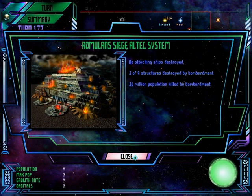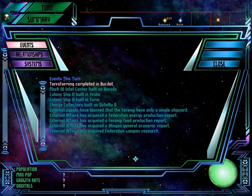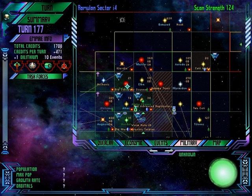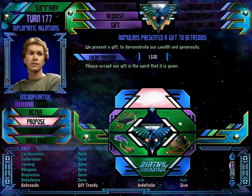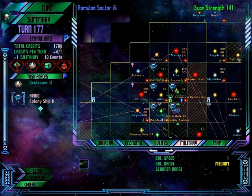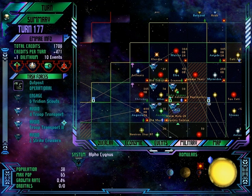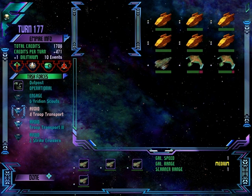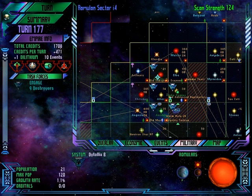Three of nine structures, 36 million people killed on Altec. External agents have stolen the sensor data from a Federation weapon testing probe — 1,371 terraquads of data was stolen. Terraforming completed. Let's bribe the Betazoids. We're going to keep trying to murder everyone on Altec and terraform the last planet there. Our strike cruisers are almost fully healed — it's been advantageous to have an outpost there to fix damaged ships.